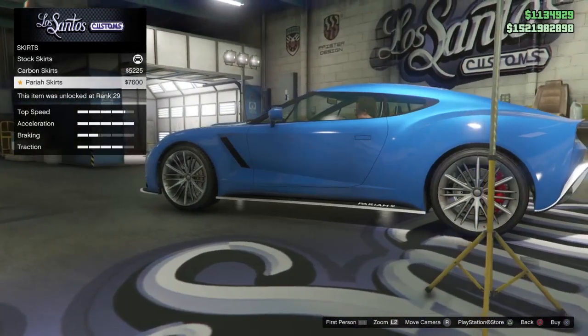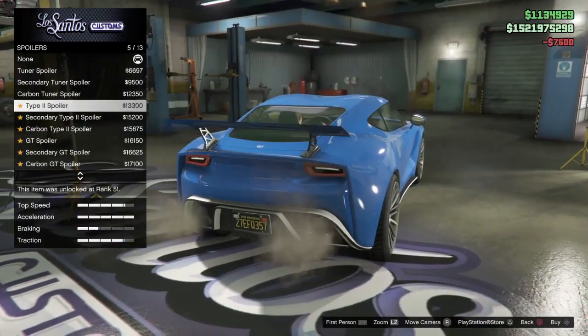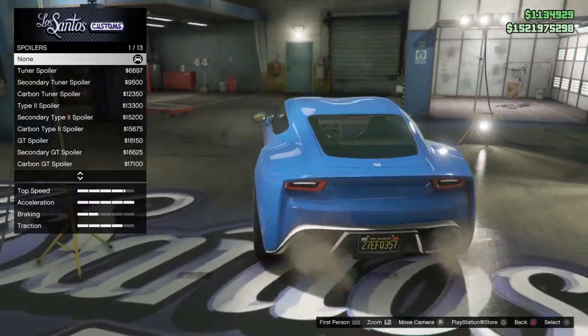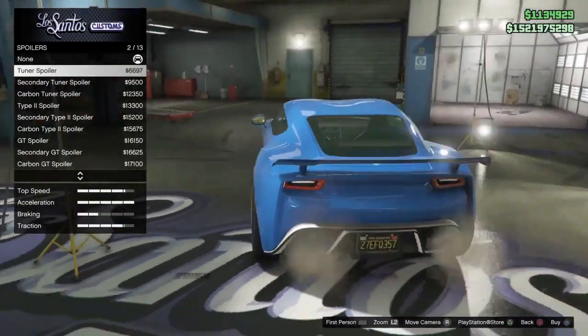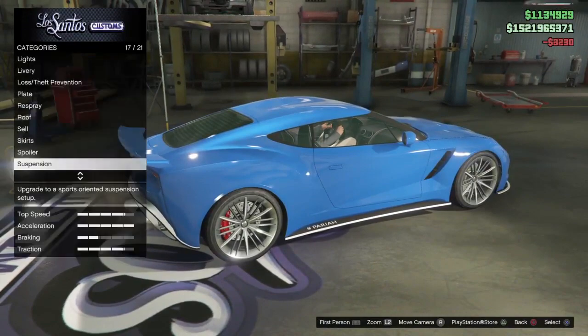Now the skirts — the Pariah skirt is really cool. It adds a really nice detail to the car; it adds the name of the car on the side, which I think makes it look pretty cool. You got a lot of spoiler options, most of them are really big spoilers which I'm not a fan of, so I'm just going to go with the simple one.